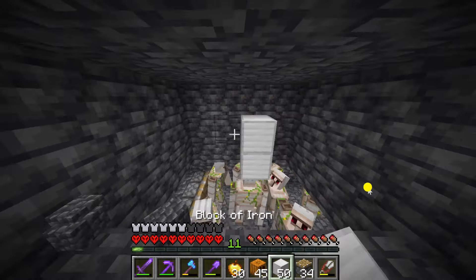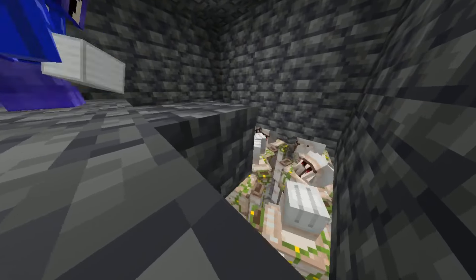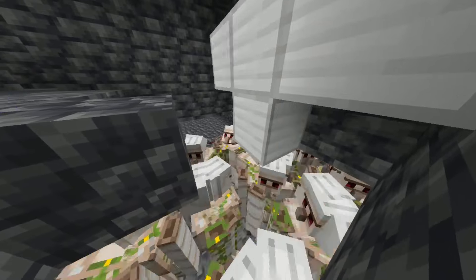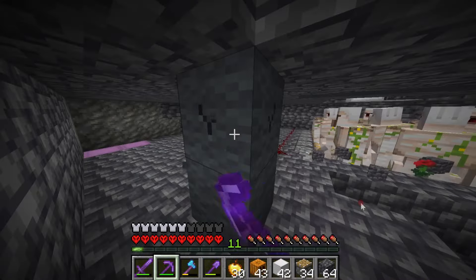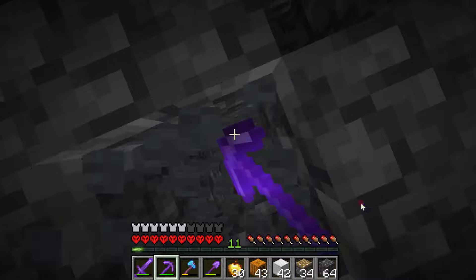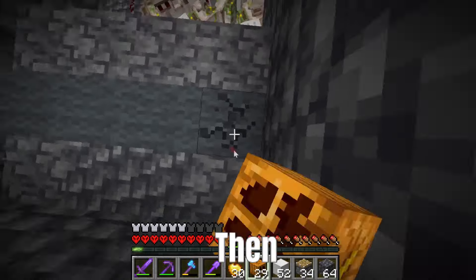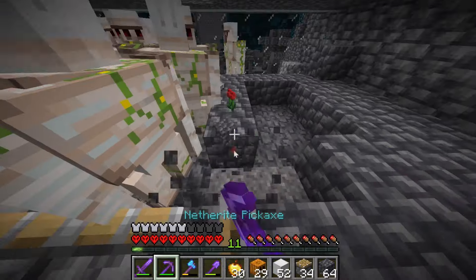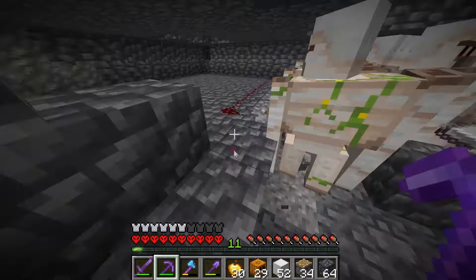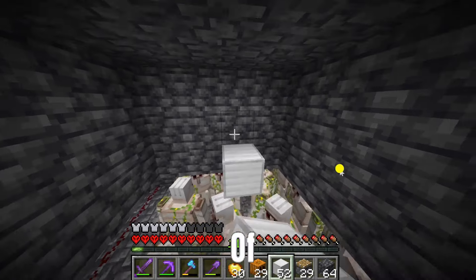Let's finish spawning the rest of the 100 iron golems. In the middle of spawning, I just fell down off an iron block — that is a big amount of time being wasted. It's like I'm doing a tutorial on how to waste your time in Minecraft Hardcore. Then I ran into a problem: there wasn't enough space for these iron golems, and I was worried if they would die to entity cramming. So let's clear up some space and get back to spawning.